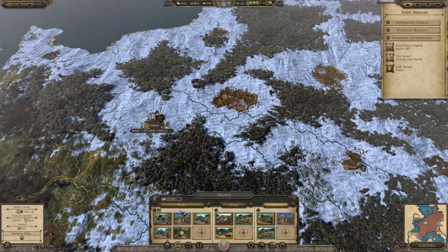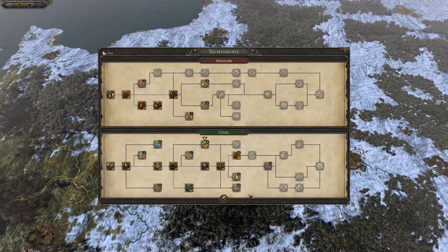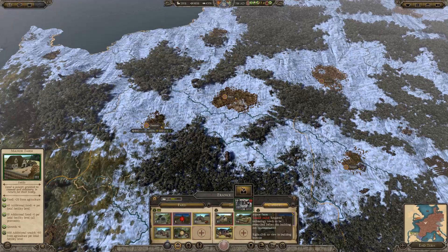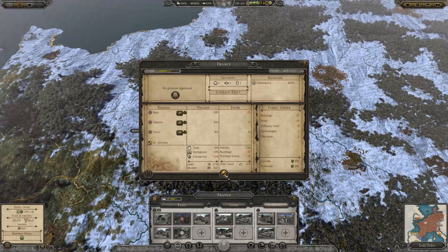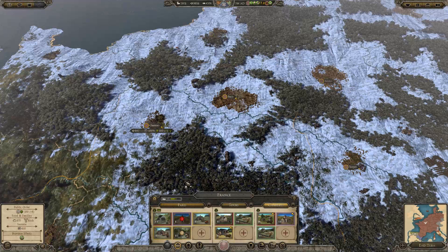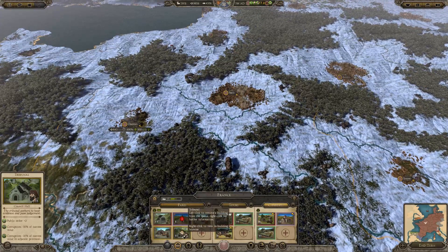We don't need this in Paris; the public order is fine. We've got farms here. How corrupt is this region? 73% — minus the 8% that means we're at about 65% corruption. So that means the tax rate is effectively 35%, which will go up as things get done.